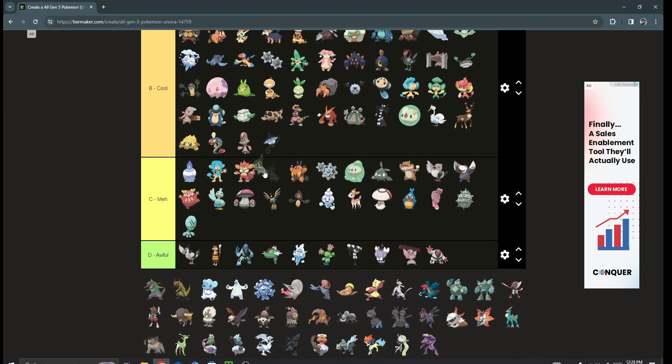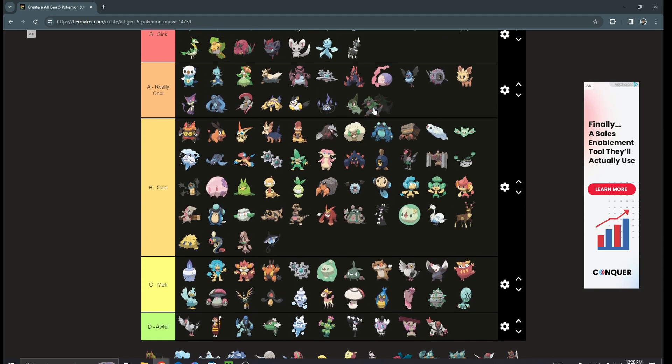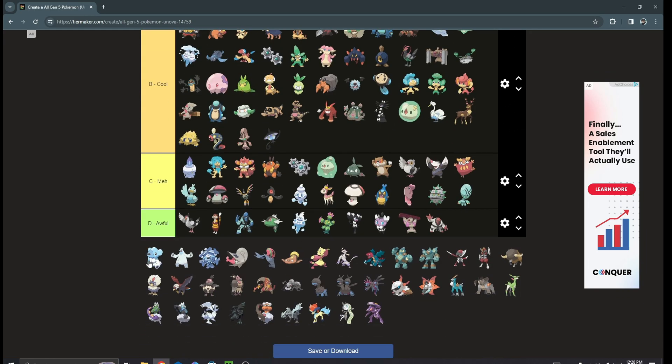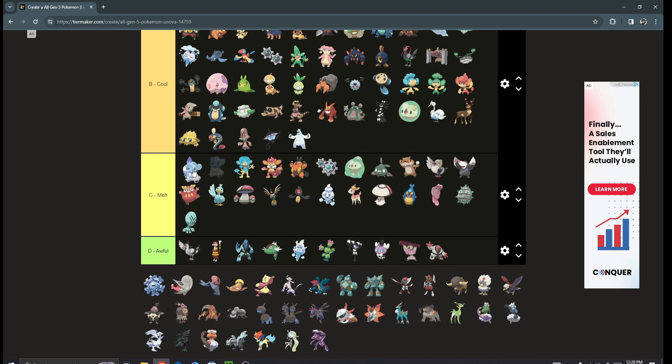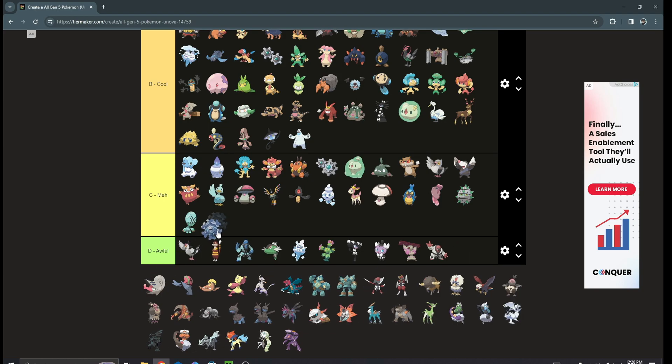Axew is freaking adorable — A tier. Fraxure is A tier, and Haxorus is S tier. Cubchoo is kind of boring; Beartic is cool. Cryogonal is cool — it gets access to some really unique stuff like Solar Beam, Freeze-Dry, and some cool covering moves, so definitely top of C tier.